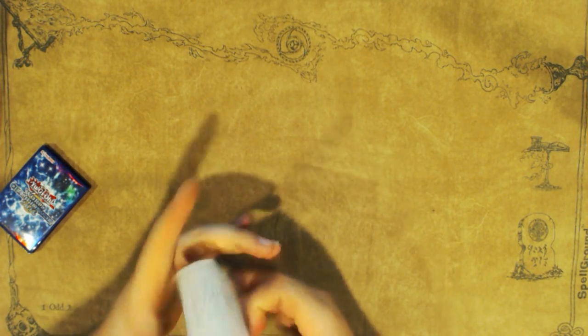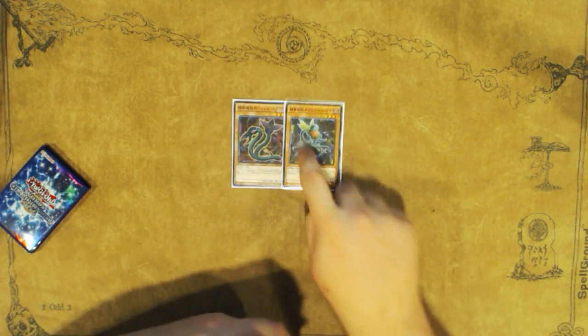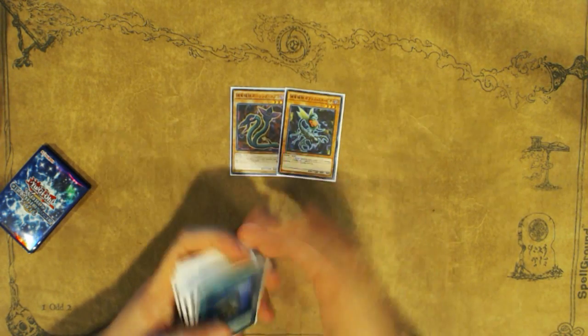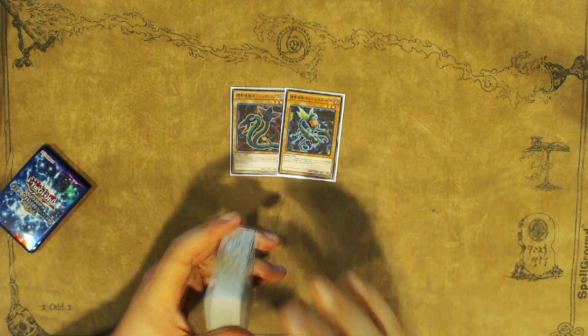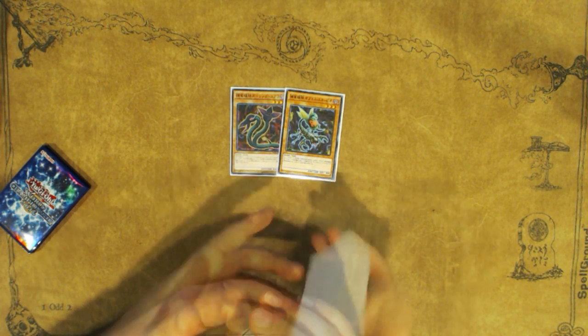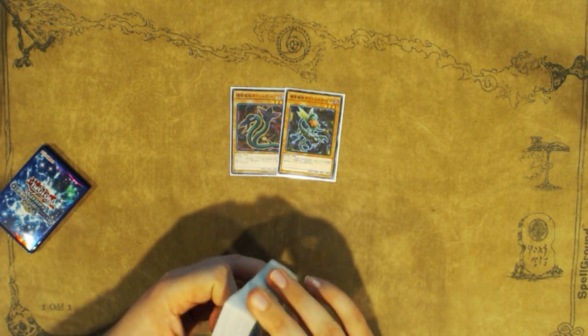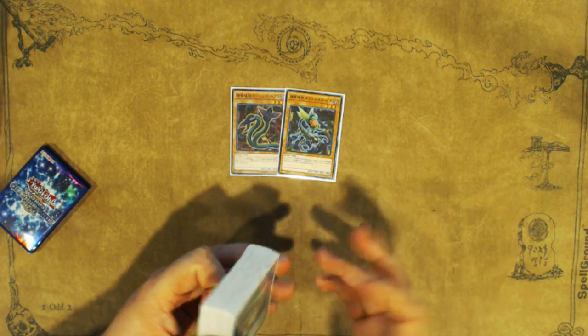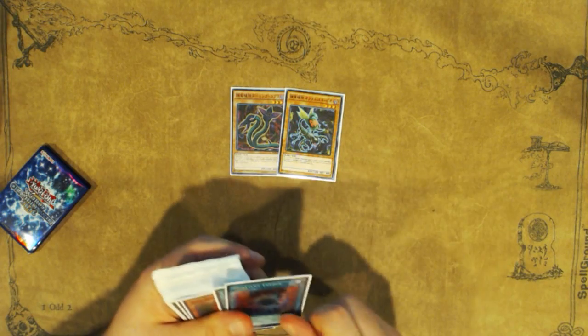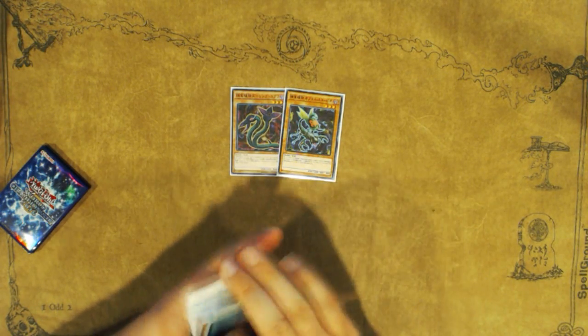This is a fusion substitute combo using cards from Maximum Crisis, specifically the two Predaplant cards: Predaplant Scorpio and Predaplant Darling Cobra. It's a combo that lets you draw seven new cards. You end with double Emeril, Drident, and a Seraph Knight. You end with seven new cards in hand on top of the two that you had alongside the combo when you started, so you ultimately end with 11 cards. It's a three-card combo, but only a two-specific card combo.